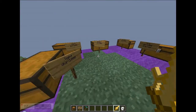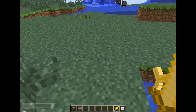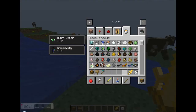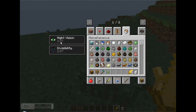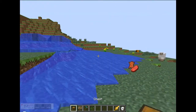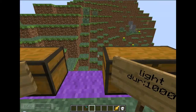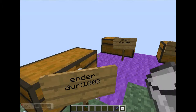This is the light sword — I can't remember what this does. It does six damage, and it gives you night vision and invisibility. That would be useful if you play on a server — I don't know if mobs can see you or not with invisibility.